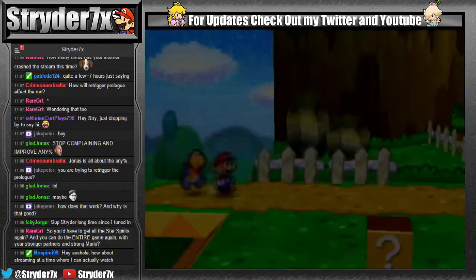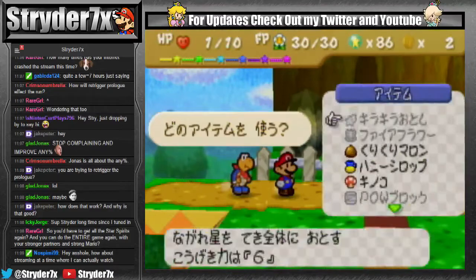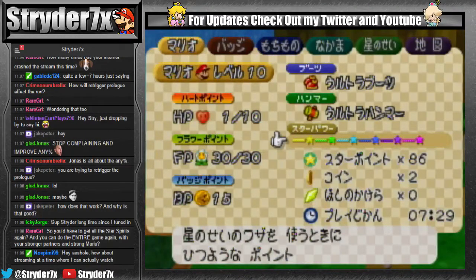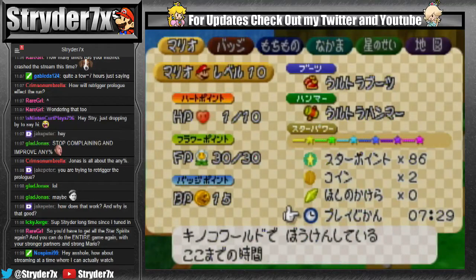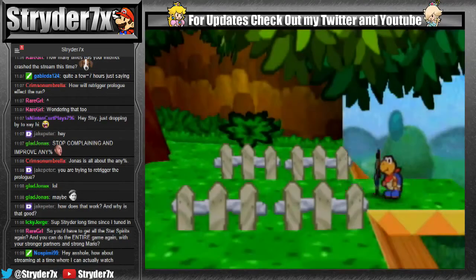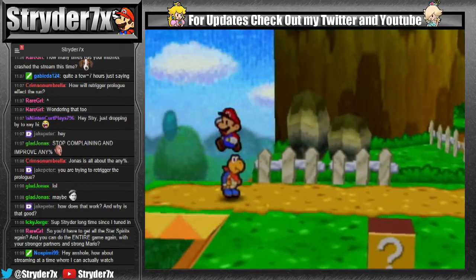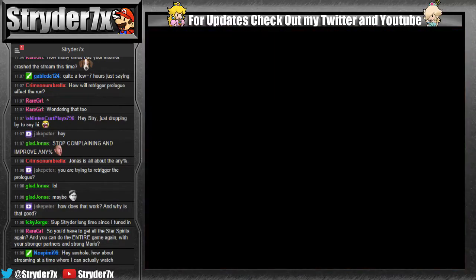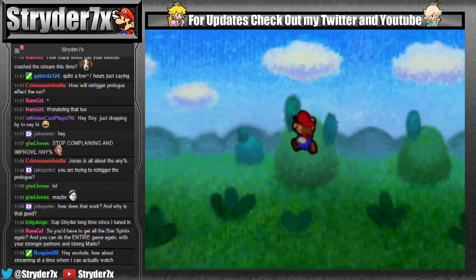So this is before re-trigger prologue, and as you can see I've got six star spirit powers, seven hours into this file, and we need to do this LZS here, which is not bad at all compared to some of the stuff we have to do for ghoul chunning.